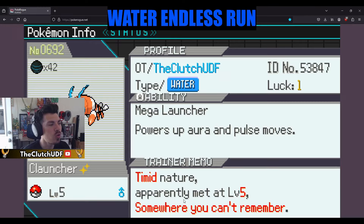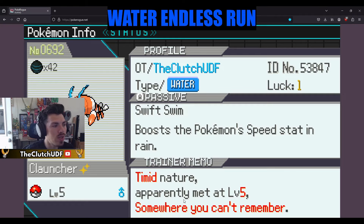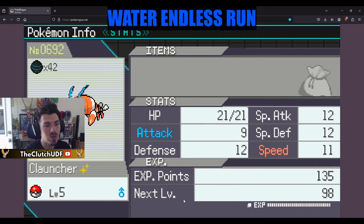Then we have Clauncher because I've caught like two of these Mr. Krabs-looking guys, so I had to bring one. Ability is Mega Launcher — it doesn't change even when it evolves — and the passive is Swift Swim. So something that's normally really slow but kind of bulky is also going to get that extra speed boost, which is why we're running Timid instead of Jolly. It's a special attacker.